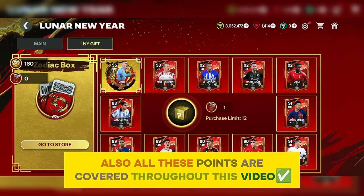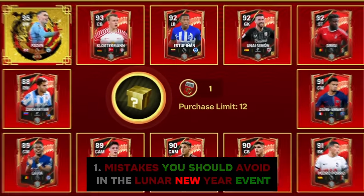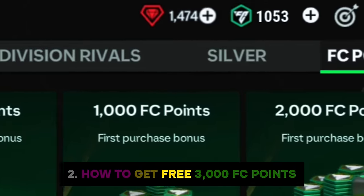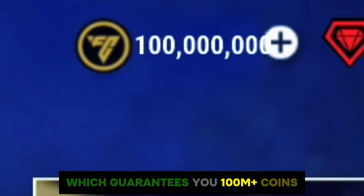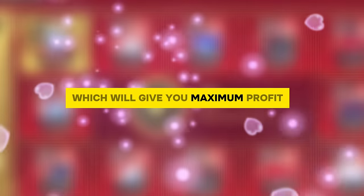This video covers three points: one — mistakes you should avoid in the Lunar New Year event and how to claim the 95-rating Foden instantly; two — how to get free 3000 FC points, many Lyn tokens, or pass credits; three — market leaks which guarantee you 100 million plus coins. This is the best guide to the Lunar New Year event for maximum profit.